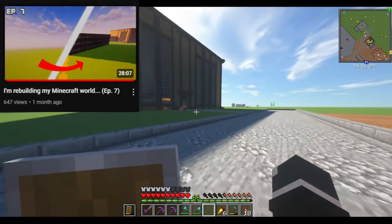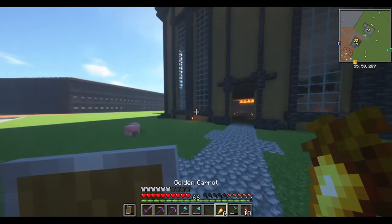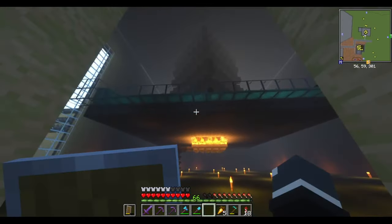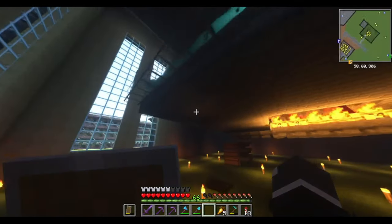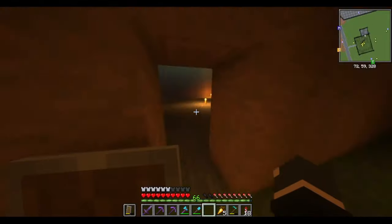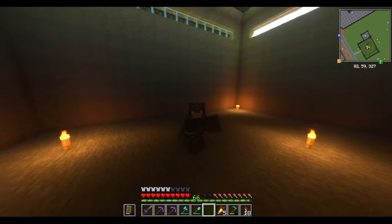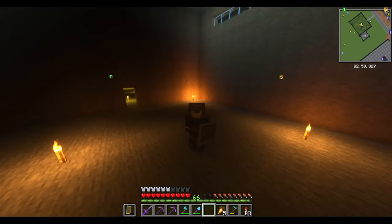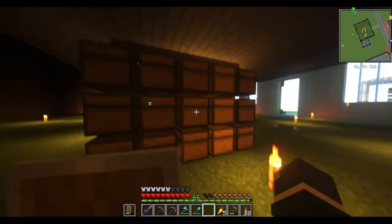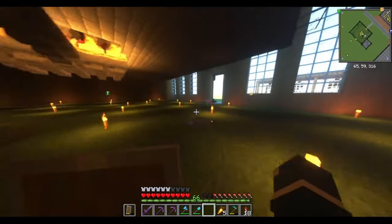Over here we have my general mob farm — this was too big to fit inside the Hexagon Building. Originally it was actually supposed to be a water mill, but that idea fell through and I instead decided to make it look like a big giant factory. The main reason I made this place was because I needed more gunpowder, and yeah — I've got more than enough gunpowder now.